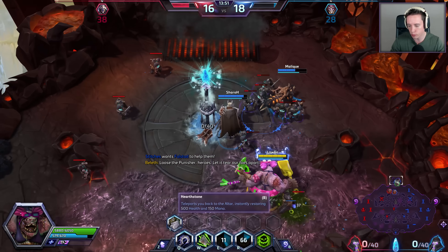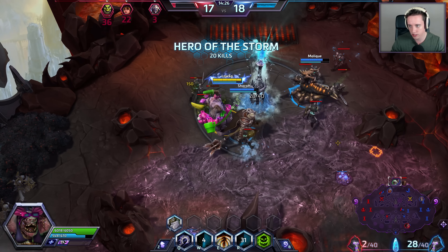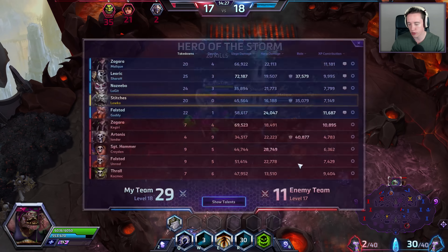Zagara is actually deciding to push the bottom lane — that's a very ballsy move. They're basically giving us a full-on titan here. Nazeebo can go ahead and defend against Zagara. We're Hero of the Storm right now — 20 and 0. I haven't actually died a single time yet. Pretty nice.